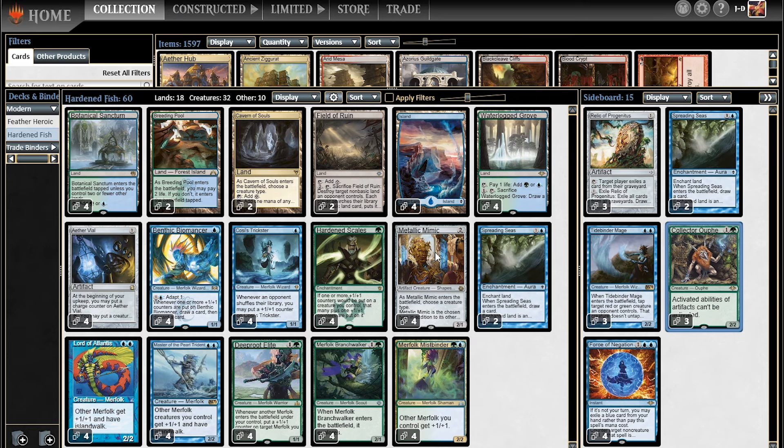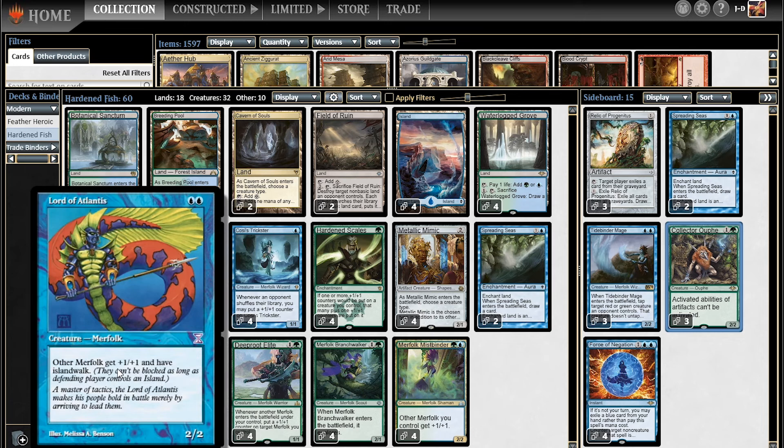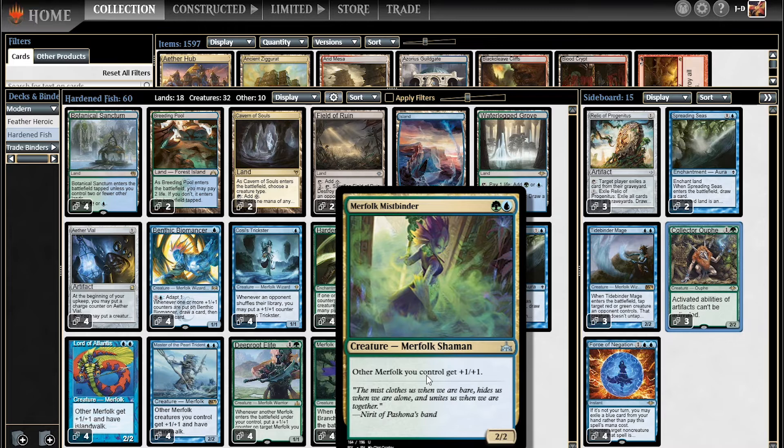Spreading Seas is in the deck. We've got the Island Walk lords in here, so I wanted to have at least a couple copies of Spreading Seas in case the opponent isn't naturally playing Islands — it's nice to give our creatures unblockability with Island Walk. So Spreading Seas is a classic in most Merfolk decks. The standard lords give plus one, plus one and Island Walk — these are stock. And then we have kind of a fourth lord, if you count Metallic Mimic, in Merfolk Mistbinder. This brings us into Simic along with Hardened Scales — other Merfolk you control get plus one, plus one. No Island Walk from this guy, but lord effects are still nice.